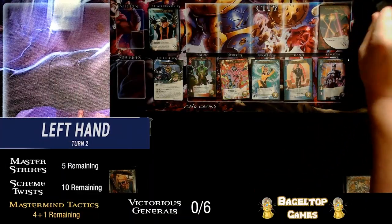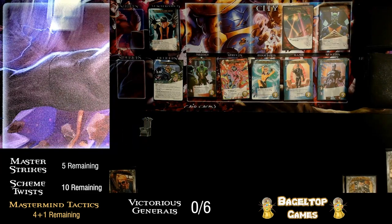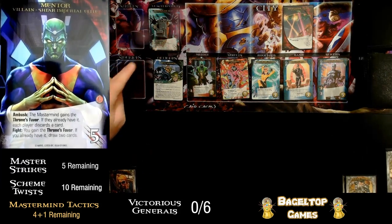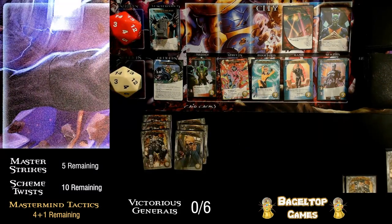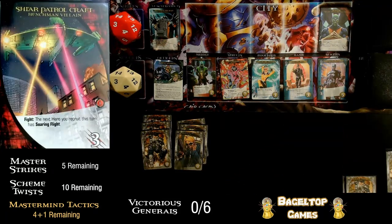To the left-hand side, our first non-henchman villain: Mentor enters the city and he has an ambush effect. Ambush: the mastermind gains the throne's favor. If they already have it, each player discards a card. Luckily he doesn't already have it, but the throne's favor does go over to Maximus. That's too bad. A three and three split — at least I can take out that Shi'ar Patrolcraft. Three attack's going to do it, so let's go ahead and give it a KO. Remember, the next hero I recruit gains Soaring Flight, meaning when I recruit it, it goes to my next hand as an extra card.